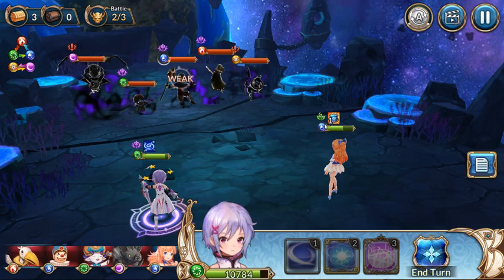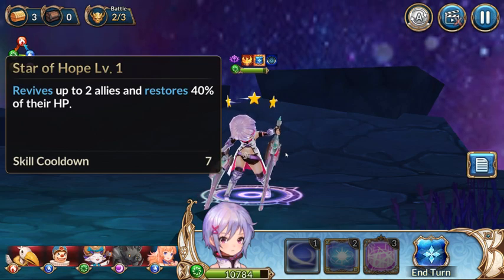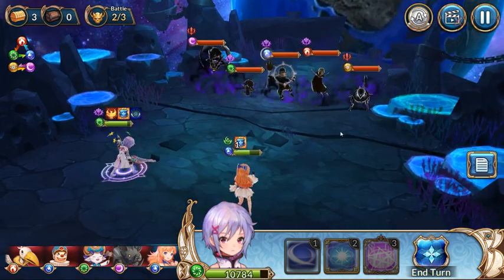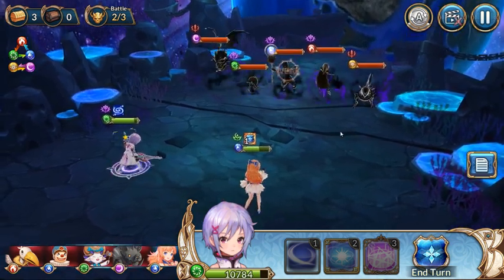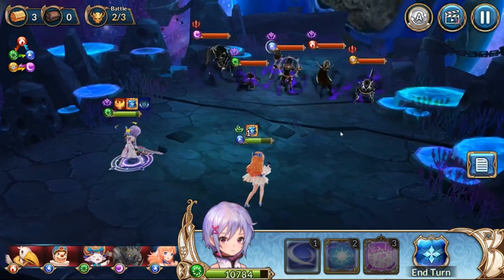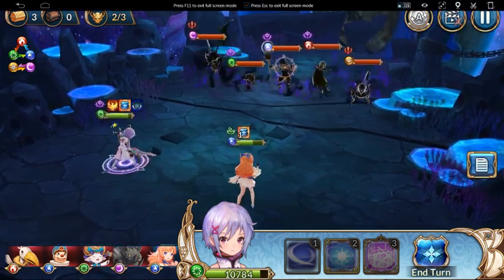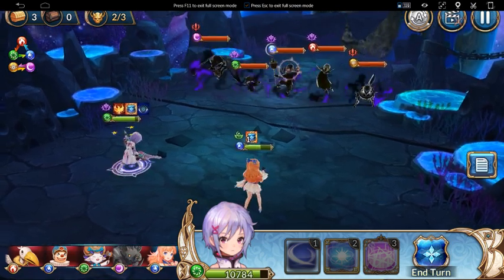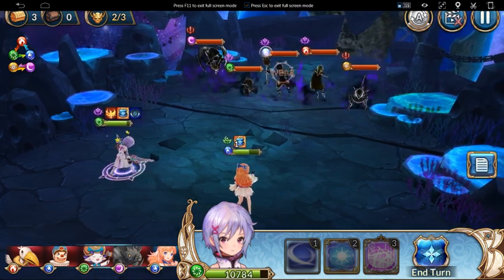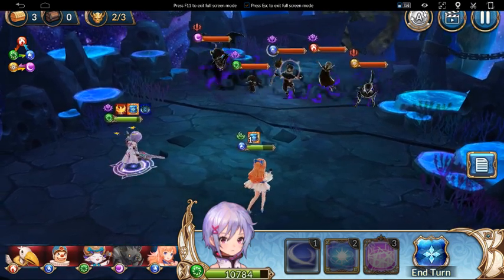I'm pretty sure I'm not gonna die because Ramu just keeps healing. Her ultimate — it revives up to two allies and restores 40% of their HP. Her passive: after she dies, Ramu comes back with 100 HP one time, which is really cool. Ramu keeps healing so I'm probably gonna beat this anyway. That's gonna be it for the showcase and overview. Be sure to give it a like, subscribe if you're new, comment down below and let me know what you think about Ramu. I'll see you guys next time, peace.